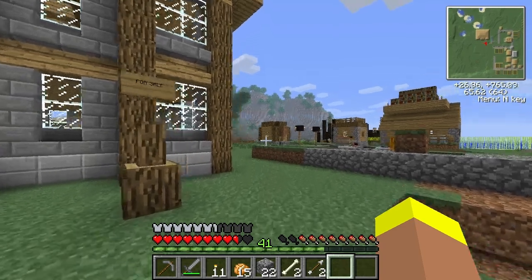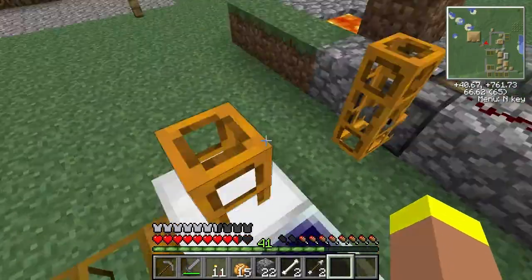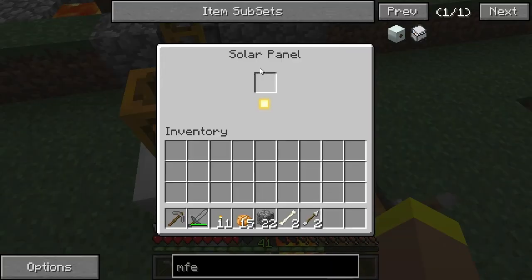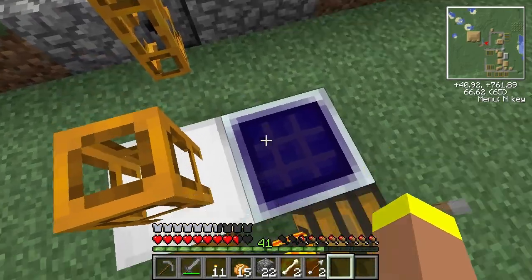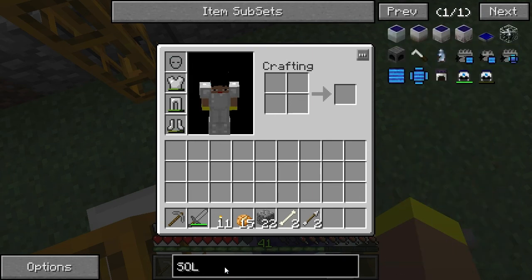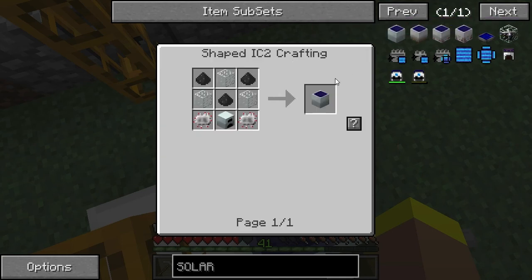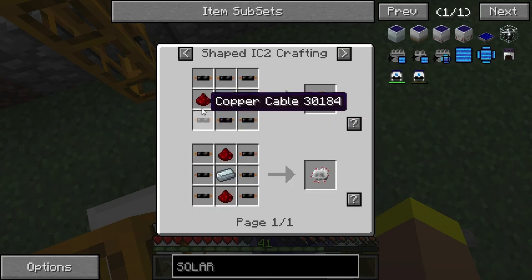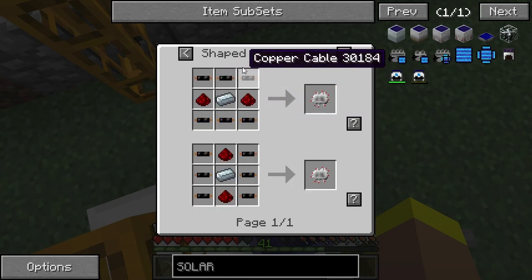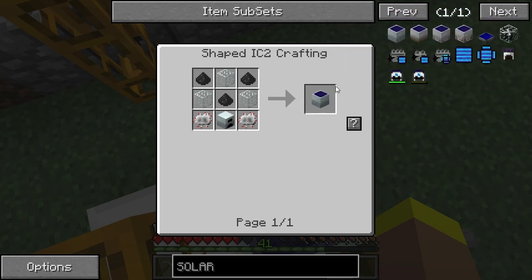Here's the cobblestone generator - I've added a solar panel to it, and it sucks, it really does. Annoyingly, unlike in the previous Feed the Beast mod pack, the solar panels I used are not in here. Instead we have a low voltage solar array, medium voltage solar array, and high voltage solar array. These things are so expensive. Each one needs a generator and two electronic circuits - that's a lot of copper, a lot of rubber.